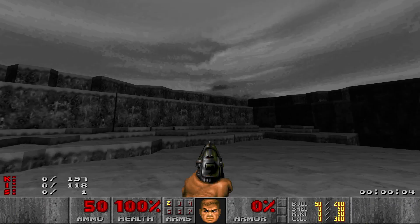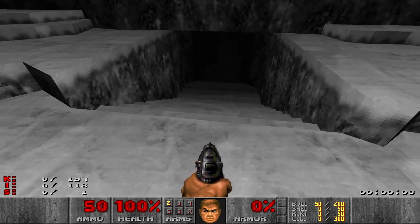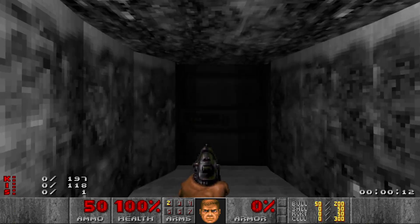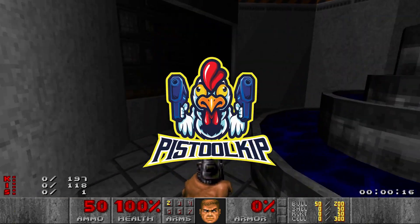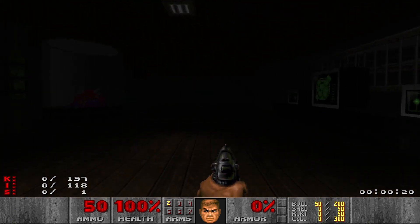Hello everybody and welcome back to Pistol Kid Plays Doom - the Gorehounds of Doom. This is map 7: Transcendent Flesh by Shawn. That might be a Videodrome by David Lynch reference. I love that movie.